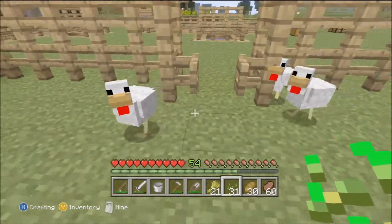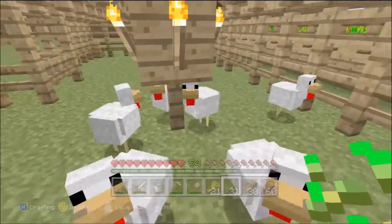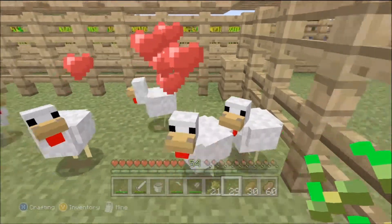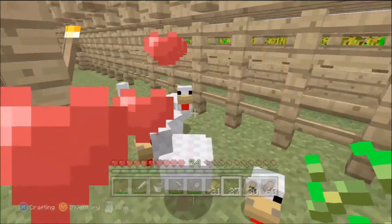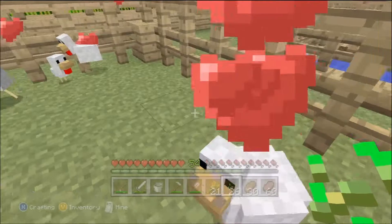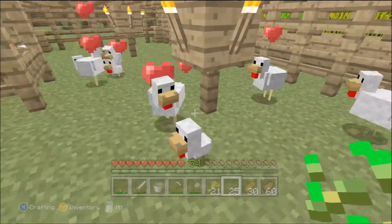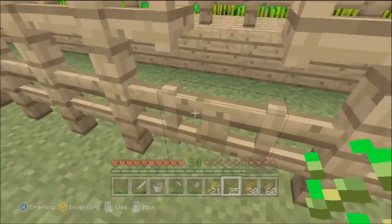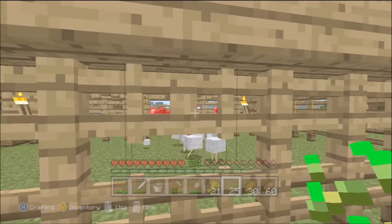There are fish all the way down to one block of water. Now let's go in here — I've got seeds. Chickens love seeds; every other animal follows you for wheat, but chickens will follow you for seeds. When you want to breed your chickens, just hit that left trigger, give them a little bit of seed and they will breed. When I'm done I should have three little chicks running around.